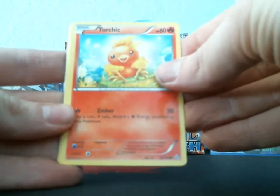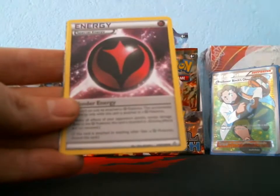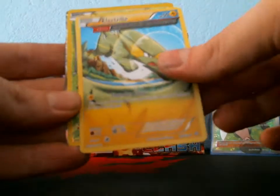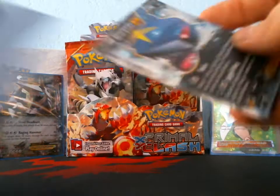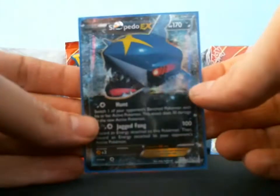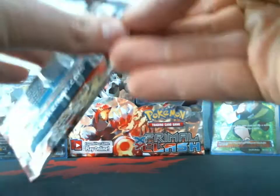I got a Torchic, Hippopotas, Surskit, Barboach, Zigzagoon, Electric, Wonder Energy, Electric — reverse Angela — Sharpedo EX! Wow, okay, this box is pretty good so far. Pretty sweet. I'm glad I didn't pull Camerupt because I already have a Camerupt EX — that's the only card I had. Nice to get a full art Pokémon card.